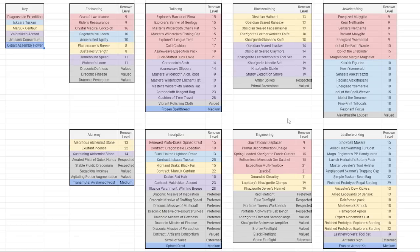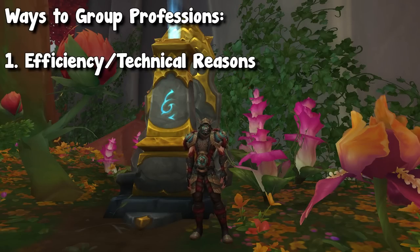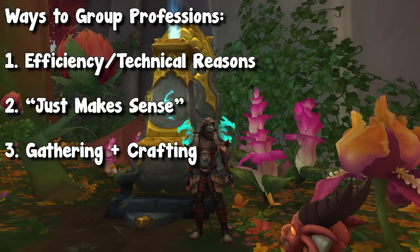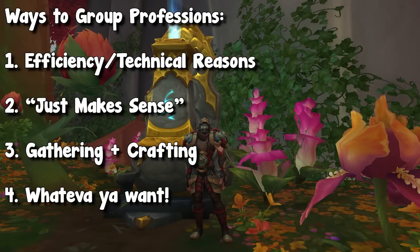This is where we transition into the best profession combos. There are so many ways to group professions, and none of them are technically wrong. You can do it by efficiency, by what makes sense — like if you are a leather wearer you'll likely have leatherworking — or pair gathering with crafting. There is no wrong combination of professions. Whatever you want to do, you should do that. At the end of the day, whatever you decide, you will be able to unlock everything.